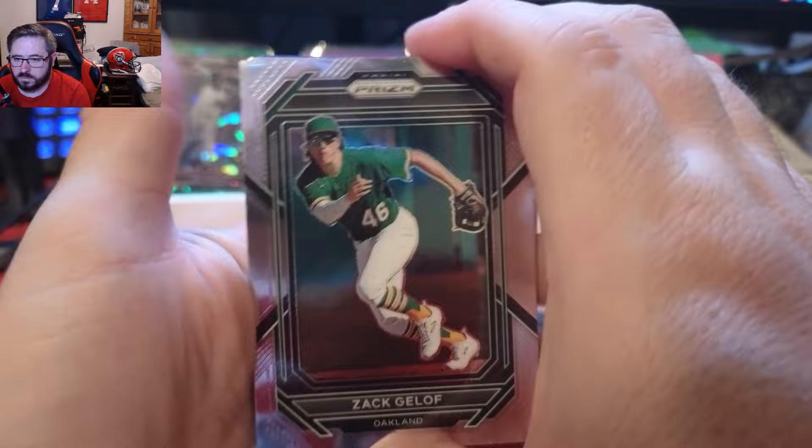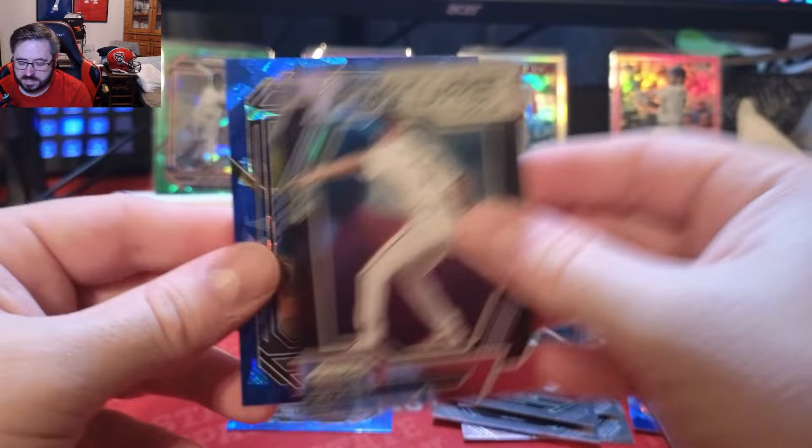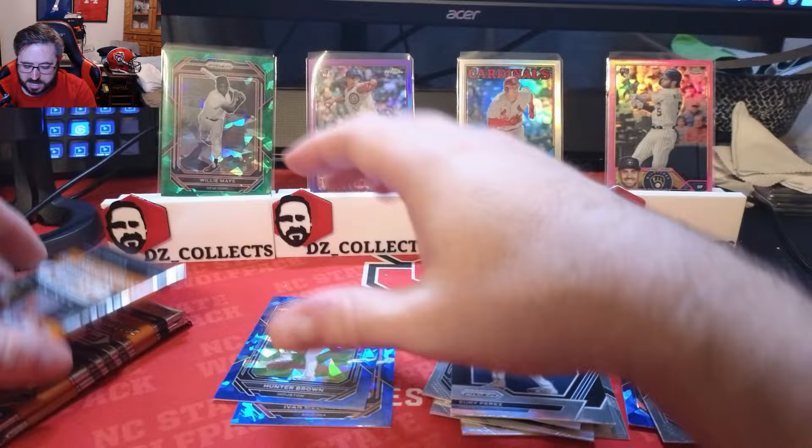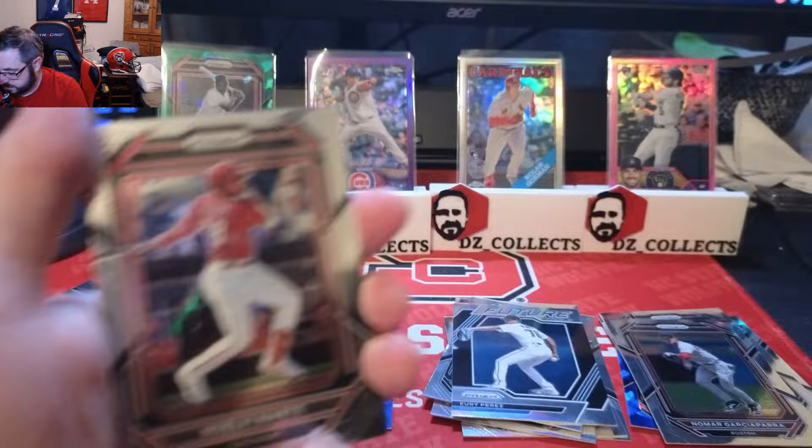Pack three: Zach Gelof from Oakland, Andre Dawson, Nomar Garciaparra, a Future Tools Yuri Perez, and a Hunter Brown blue cracked ice rookie for the Astros. Very cool! Three packs to go.